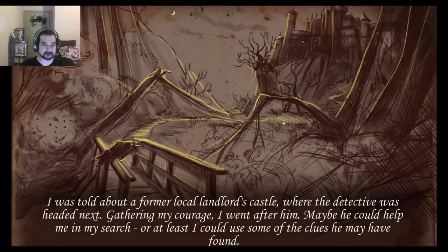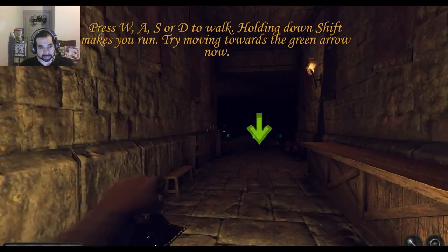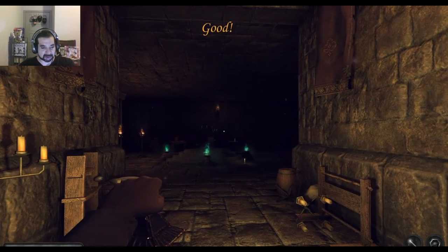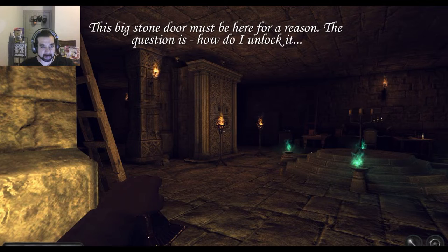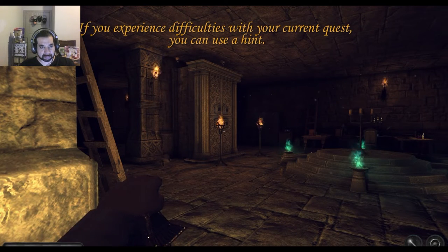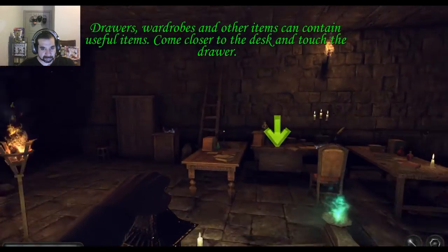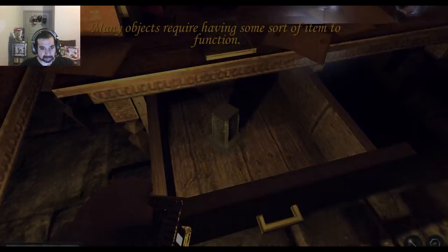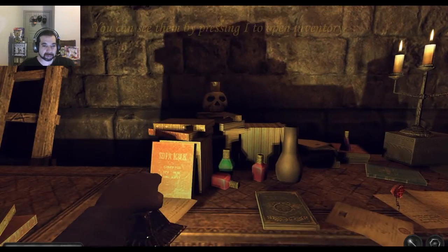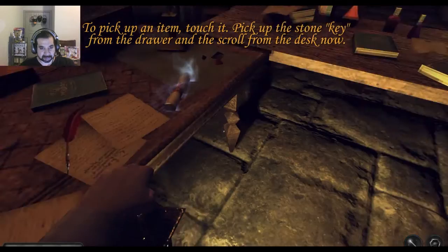It is nice, it does have voiceovers. The game doesn't look bad - standard WASD to walk around. Good, another tutorial, so we gotta open that big stone door over there. It will give you hints - press F. I'm gonna go over to this drawer and pick it up.